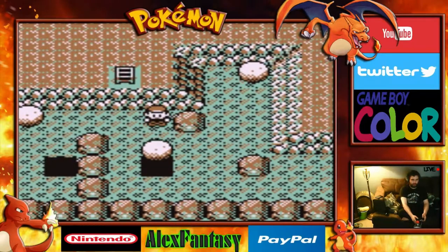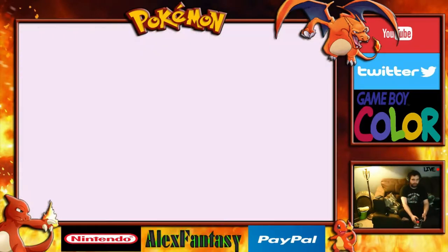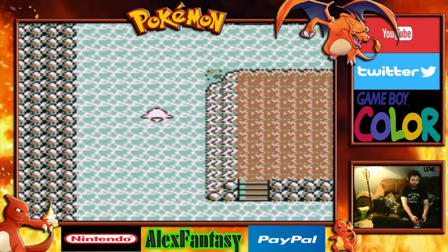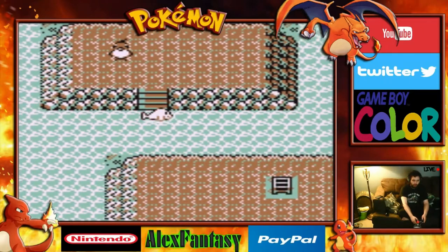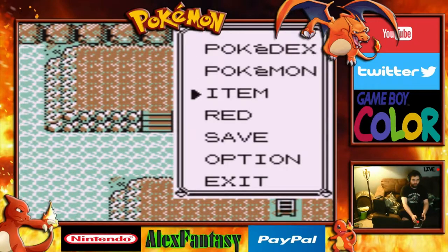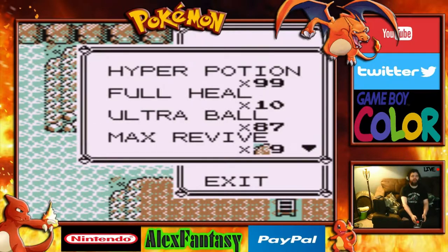Now we can go ahead and knock that boulder down. By putting those two boulders in, it stops the current, which means we can head on up here and find the Pokemon. Oh boy.